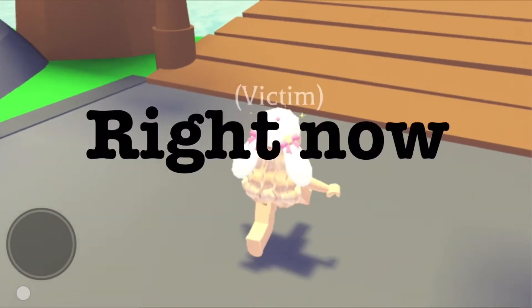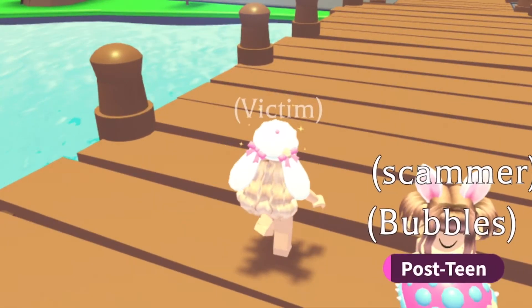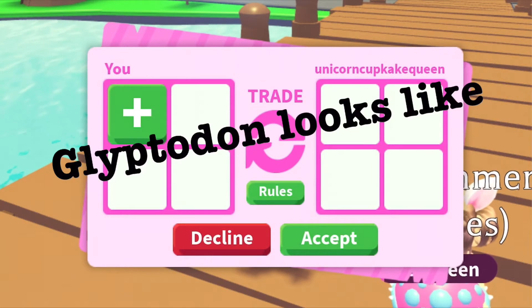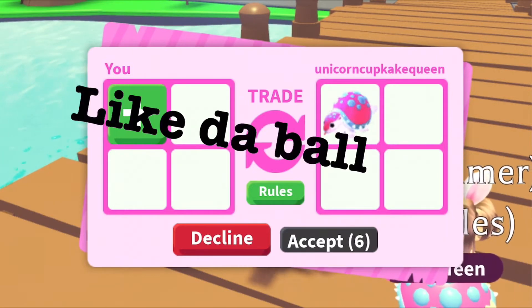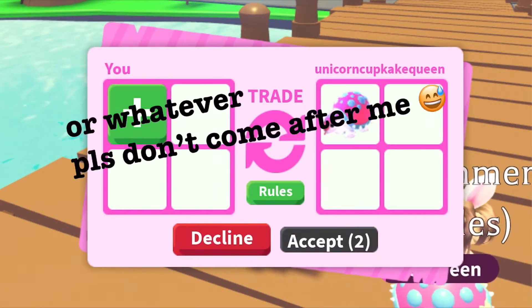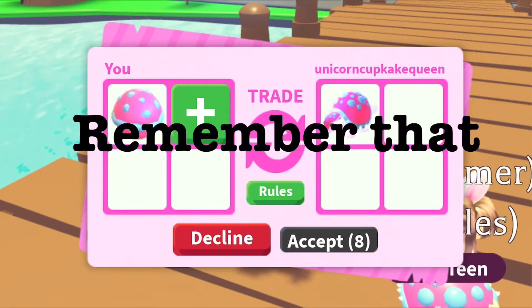This is what the real Glyptodon looks like — I'll show you right now in the trade. So this is the real Glyptodon. It's an uncommon, like the ball, but it has a face and some feet and it looks like this. And this is what the Glypto ball looks like. Make sure to remember that.